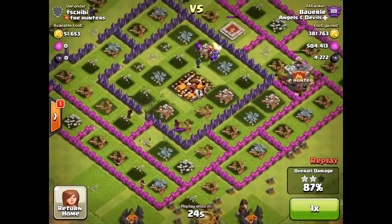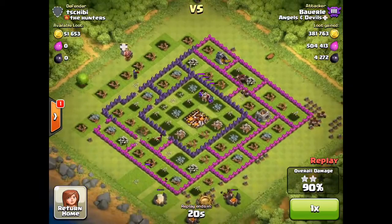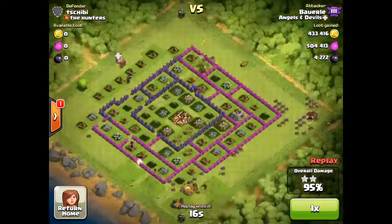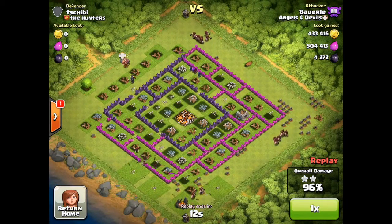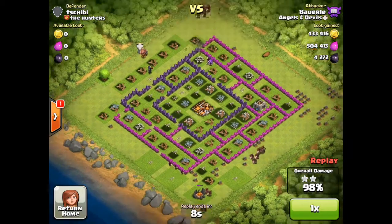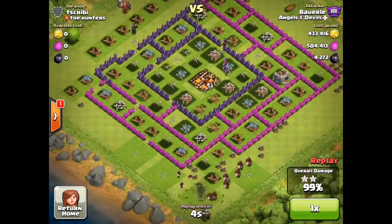Some hogs go to the top to get that gold mine and builder's hut, some go to the right builder's hut, and some go to the bottom — which was actually really lucky, because without that he may have run out of time. The timer doesn't stop until he actually gets a three-star.